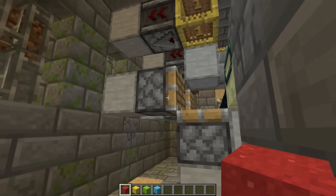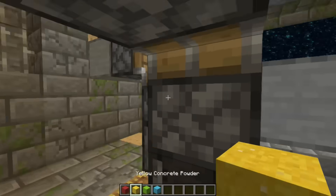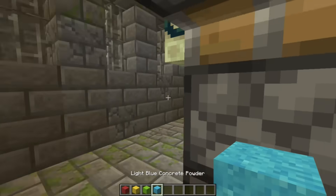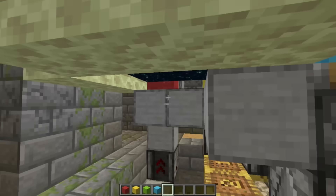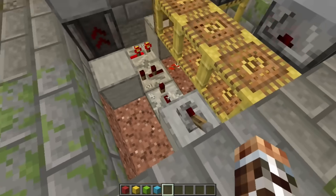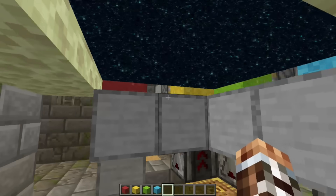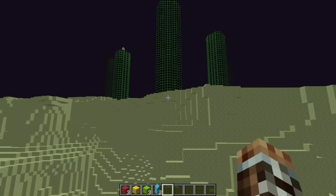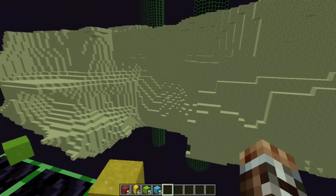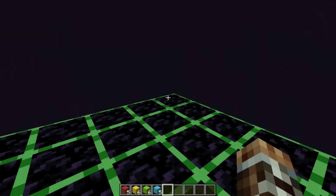Now place a different gravity block in each duping module. Flip the lever and leave it running for a few seconds, then turn it off. Confirm that the gravity blocks are still in the duping modules, and then go through the portal to reach the end dimension — you should find the drops for each of the four duplicated block types. If you don't find all of these, you'll need to return to the stronghold to troubleshoot.